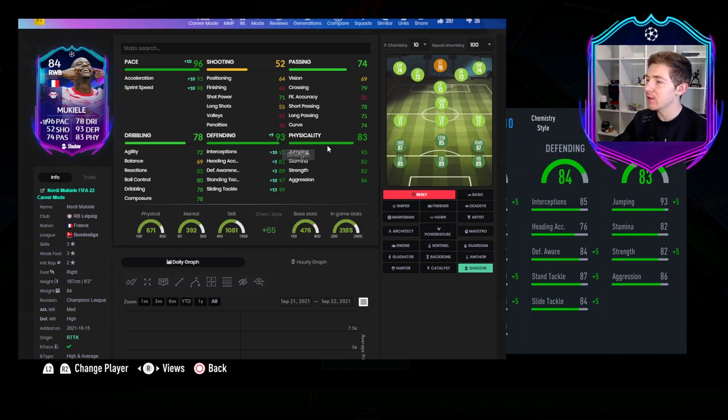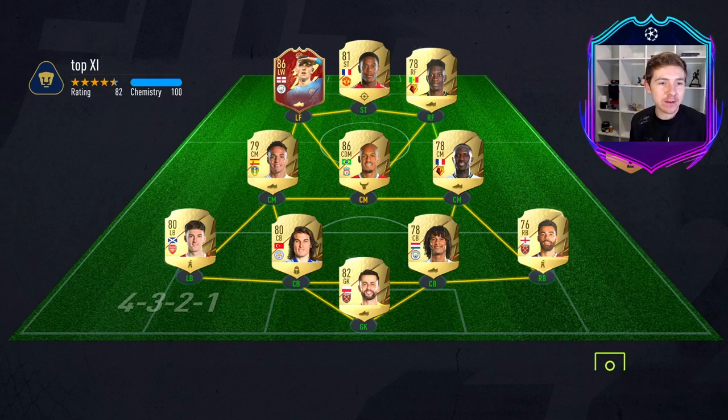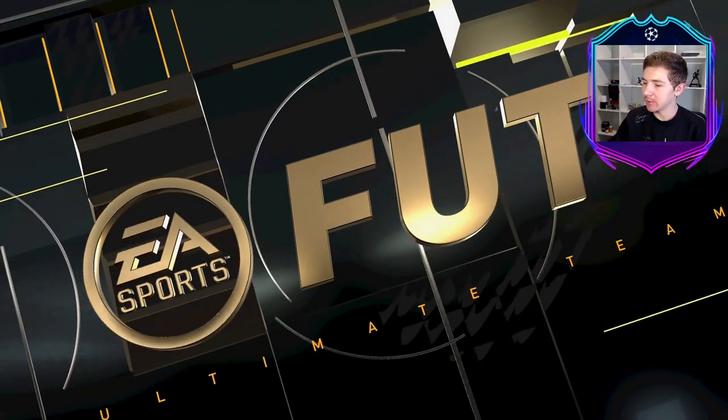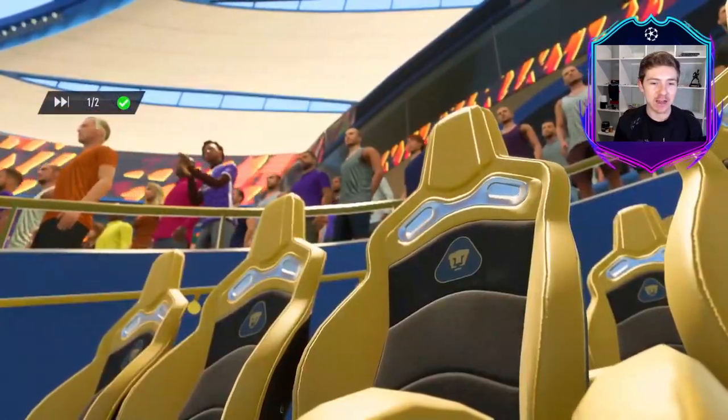I think Shadow is going to be the chem style we use on him. In this review I'm going to try him out as a right-back and also give him a go as a centre-back. On Mukiele's debut he's going to be up against an in-form Phil Foden - pretty nice Premier League side - but we're going to have to watch out for Foden because those finesses are going to be coming out hard.